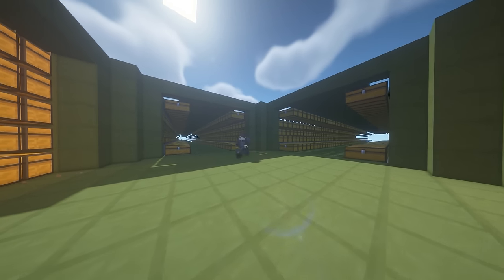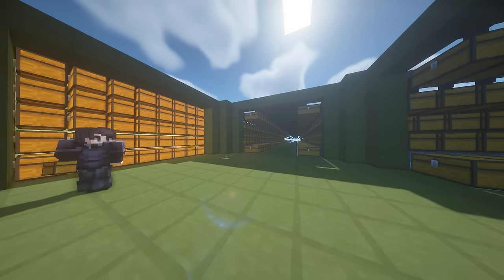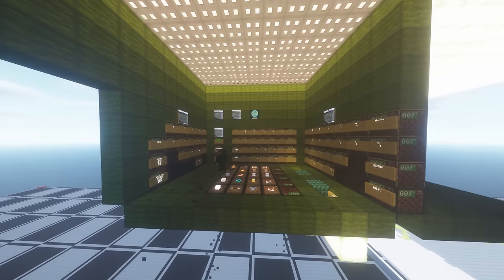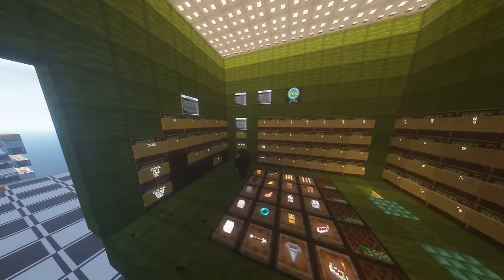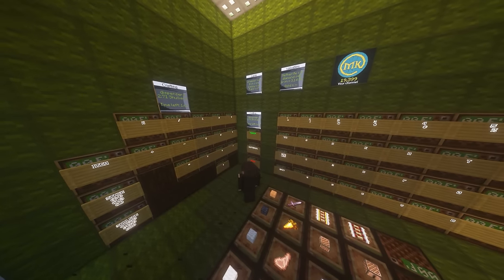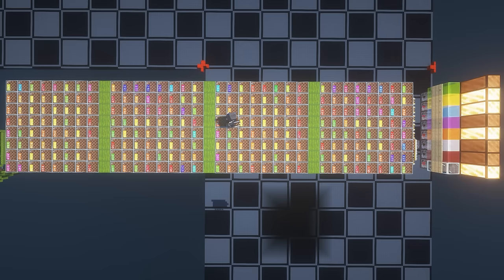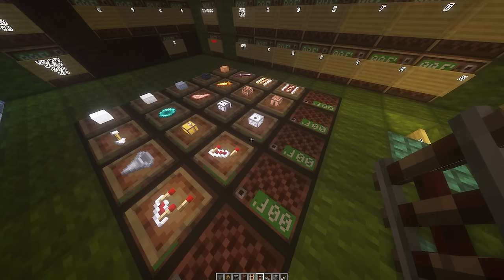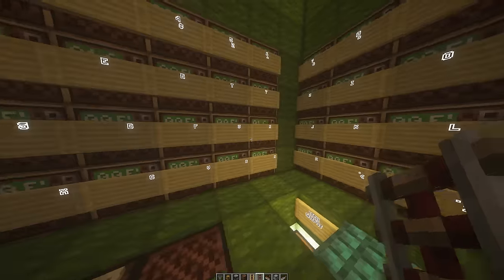For decades storage systems have used a similar approach, with one or several big storage halls and maybe some bulk storage. What I'd like to create is one control room where you can insert items, request items, and see a bunch of information regarding your storage and farms. The input for this would use my button matrix to have a lot of inputs close to each other — like a keyboard, numpad, and a bunch more buttons that represent often-used items or custom-filled shulkers.